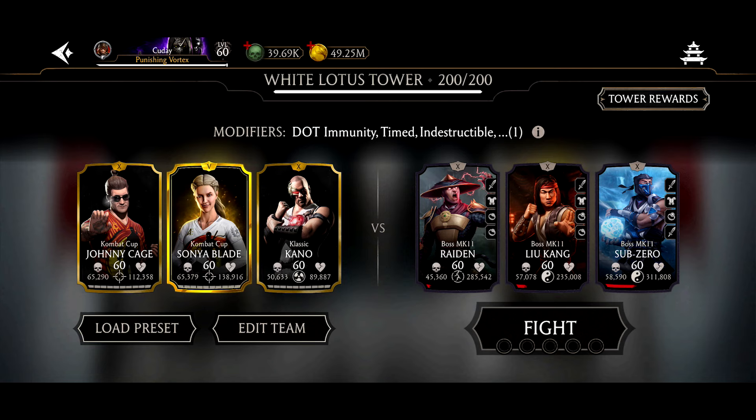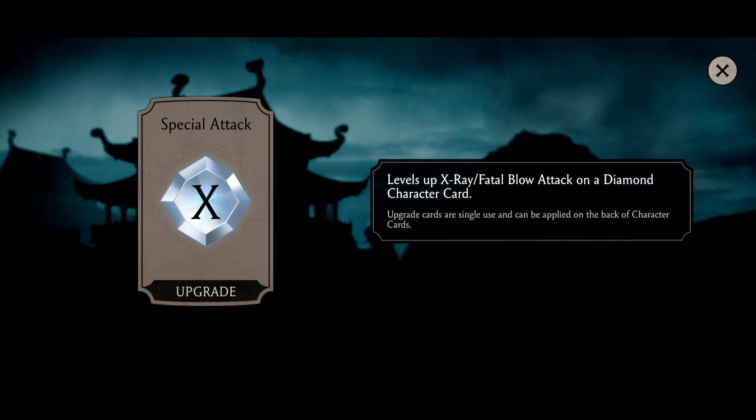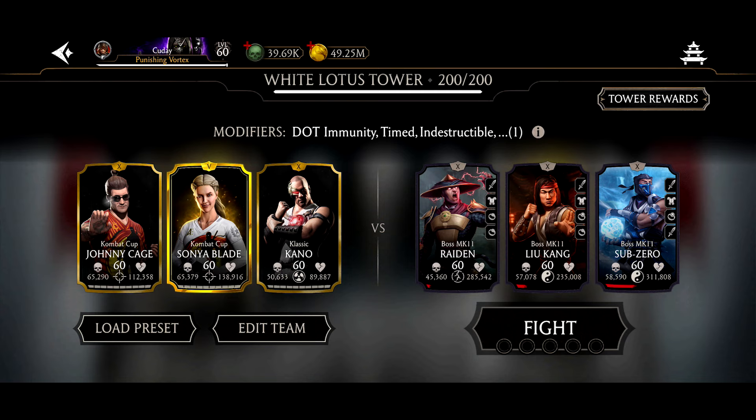When you first start this game, use the fight-and-quit strategy: click the fight button and press quit. Keep doing that and use your five attempts every single day. Even losing gives you a chance on normal difficulty. Grind your way up, and when you get stuck make sure not to waste your attempts — just quit. Do not refresh if you're going to be spamming the quit button.